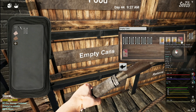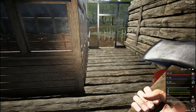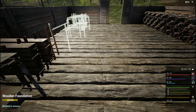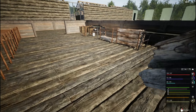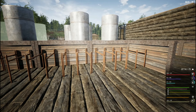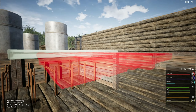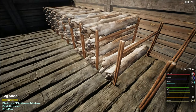Let's eat a can of veggies and a can of fruit. Someone said you could stack log stands, so we're going to try that out. They said use the ceiling piece to fill it in - we need logs.